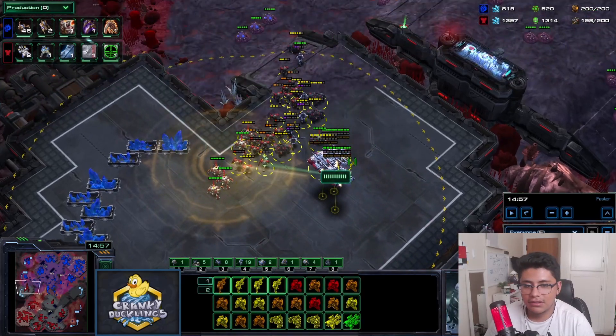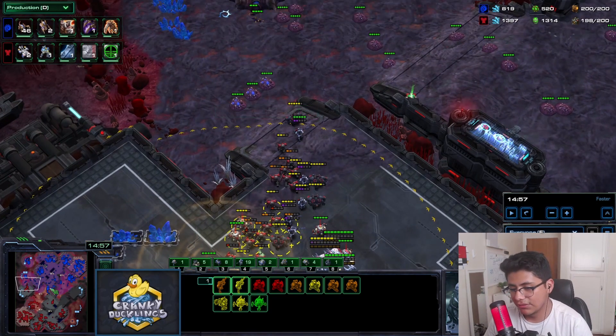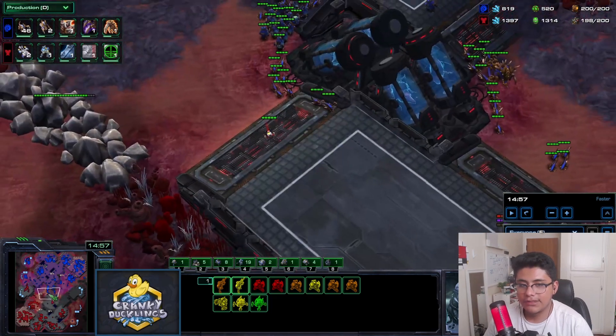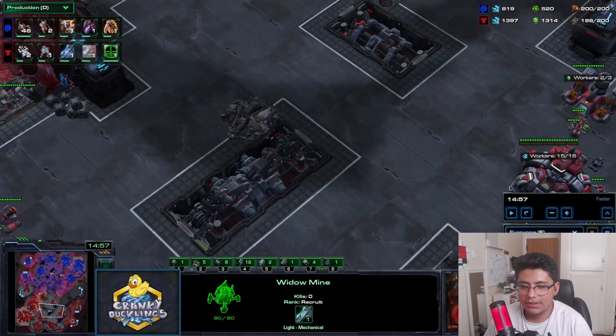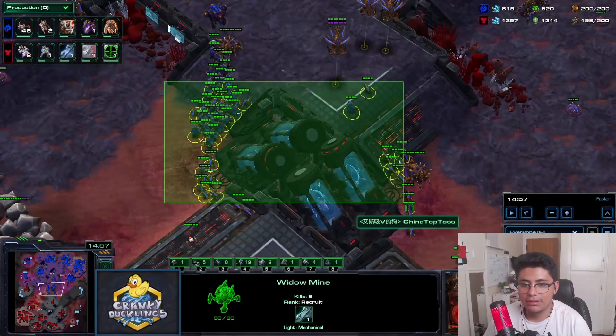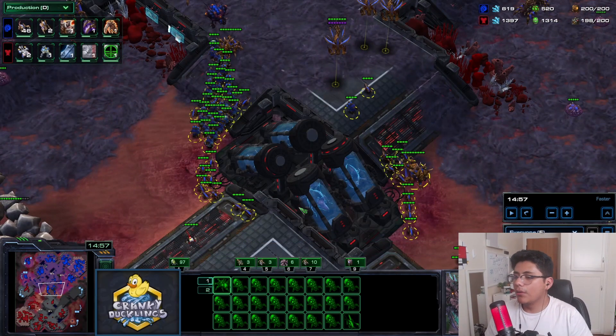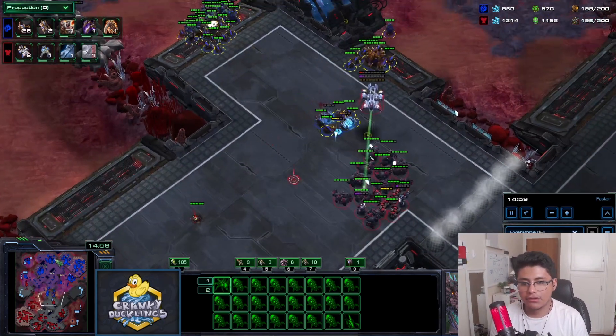It can get difficult - you can easily get caught by lurkers. Here I get a good spread. The scenarios from earlier didn't apply because it was just lurkers with no buffer and I had bio plus to go. With widow mines, you can lay them in random places to catch runbys. Zergs will often go heavier on ling-bane when they see you massing ghosts.